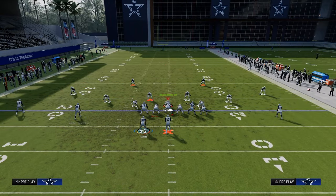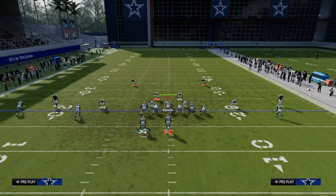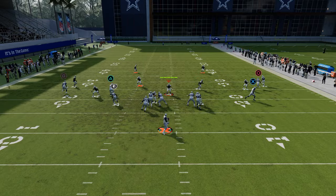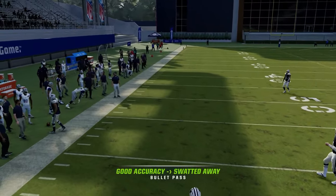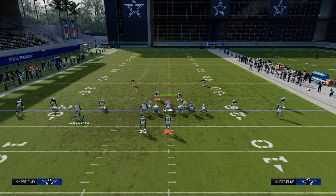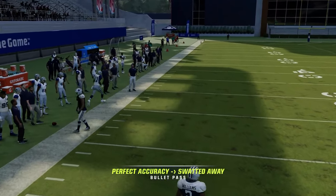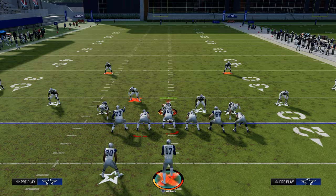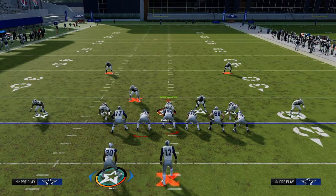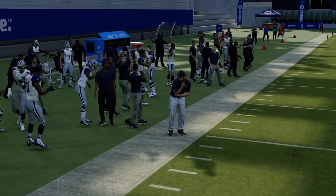Another really good combo for the right side of the field, specifically against cover four style defenses, is to use a C route and a streak. By using a C route and a streak, the streak is going to clear out the quarter and then this can be thrown. If they get rerouted it's a little harder, but when they aren't able to reroute that streak, he's able to clear that out more effectively. For the most effective clear out, put him on a fade - this should clear out the quarter, and then you throw that on the sideline.